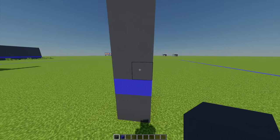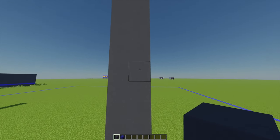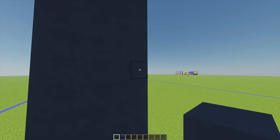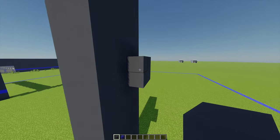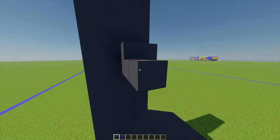From this point I'm going to go up seven blocks, and on this eighth block going around I'm going to place one gray concrete, one more in front of that, then two more above, and then build across another 23 blocks.